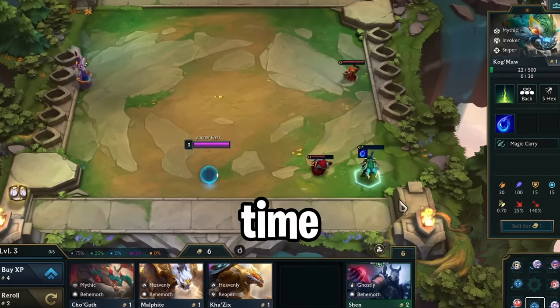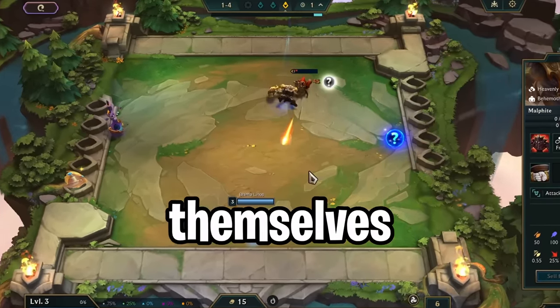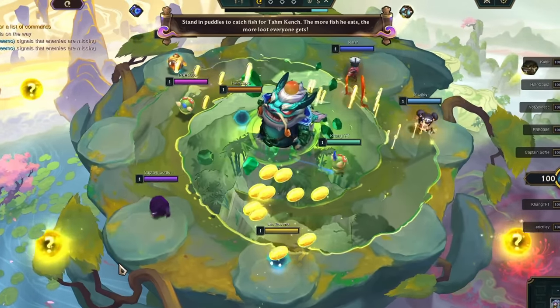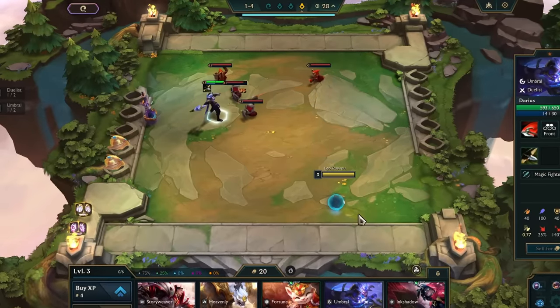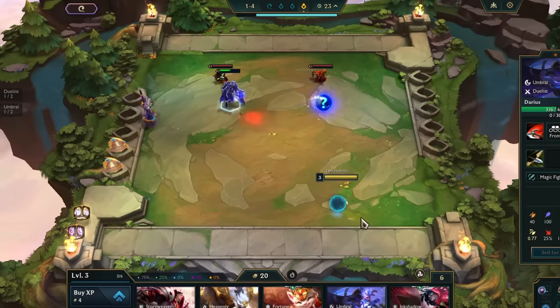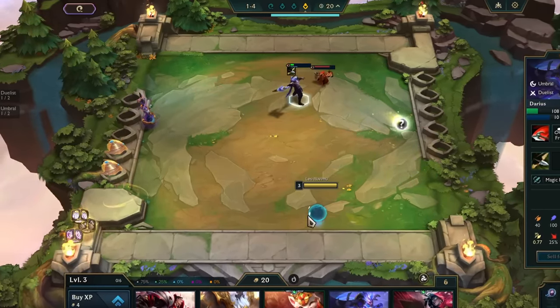With a new set on the horizon, it is time to ask ourselves again which units can beat the early PvE stages by themselves. Ever since Riot normalized gold drops, you can consistently reach 10 gold in Stage 1-4 if you only field a single Tier 1 unit. This allows you to reach the first threshold for gold interest and accelerate your economy right away.